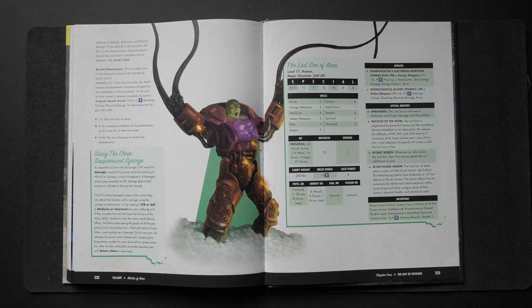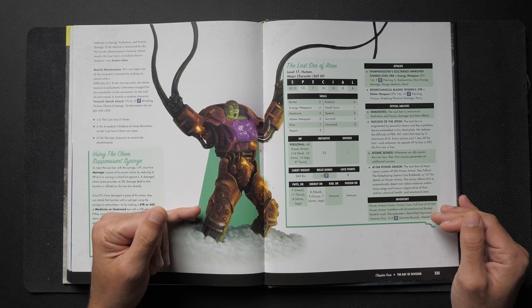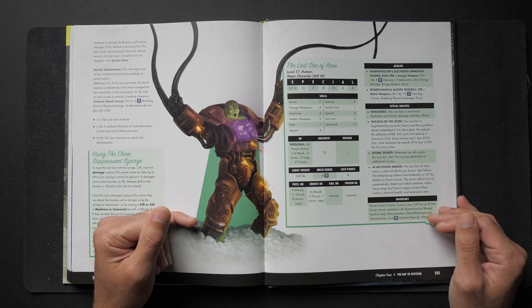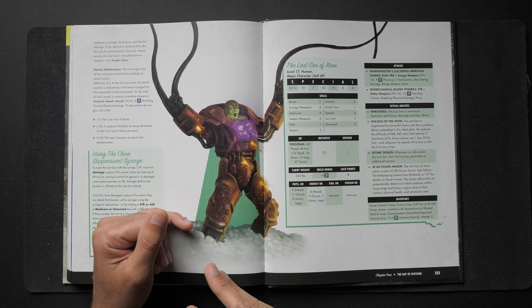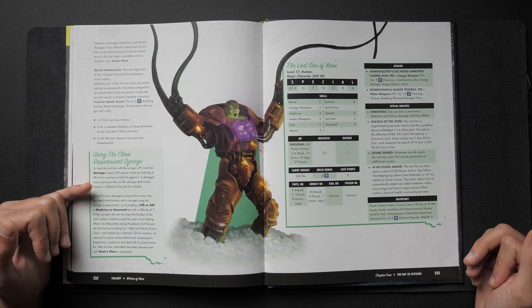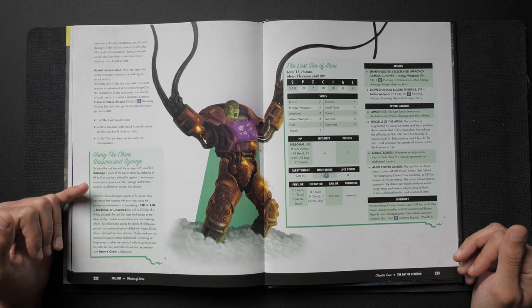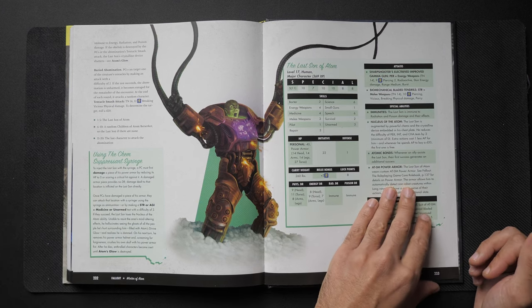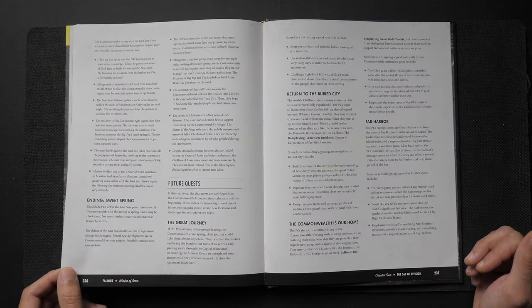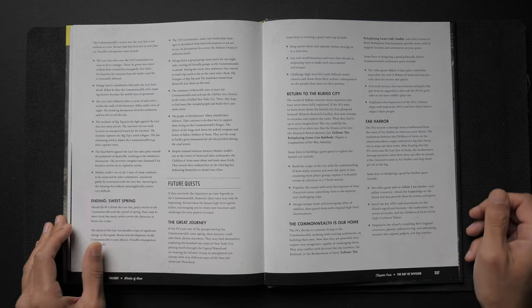It's time to fight. The Last Son of Adam has power armor and is protected by a unique energy field from the crystalline device on his chest. PCs also have to contend with the buried tentacled abomination. In a previous side quest, the PCs may have found a chem suppressant syringe — they need to bring a piece of Adam's armor down to 0 HP and hit him with it, though you can also just blast him until all his armor is reduced to 0 HP. The campaign ends with the PCs going back up the elevator and reflecting on what they've done.